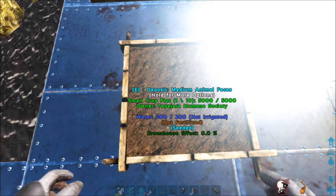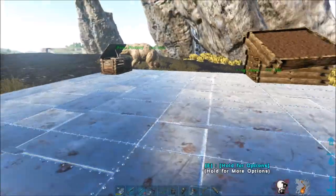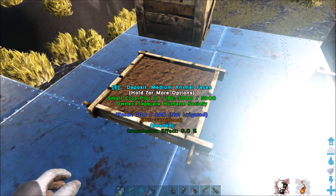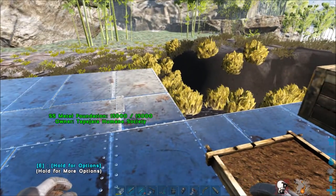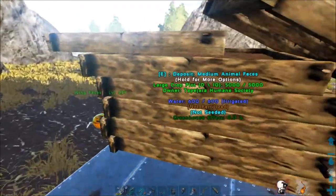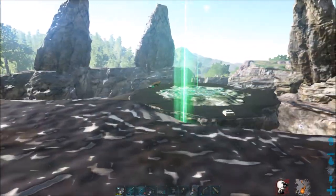The greenhouse effect, if you reach the maximum 300 greenhouse effect, drastically shortens those growth stages. Instead of waiting around 15 in-game days normally, you can reach fruitling within just a couple of in-game days. I have a separate video on irrigation and another on achieving the 300 greenhouse effect — go ahead and check out the I-cards I provided or visit my channel to learn everything you need to grow crops successfully and quickly for making kibble.